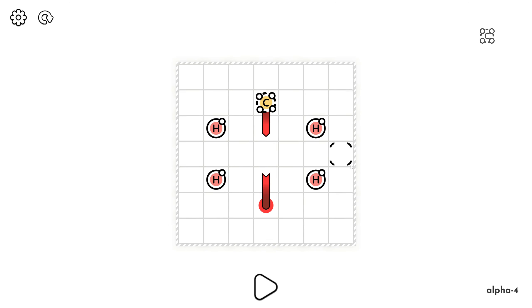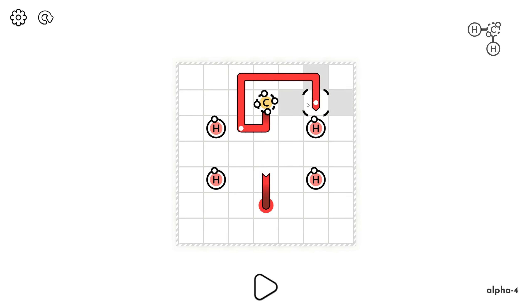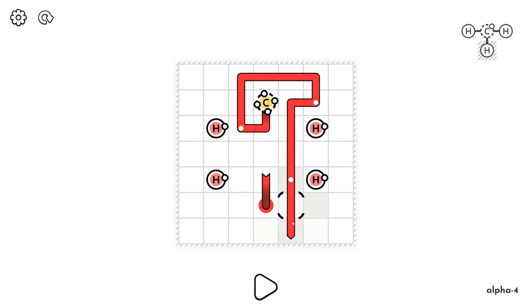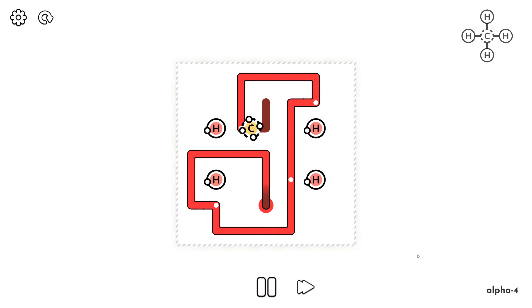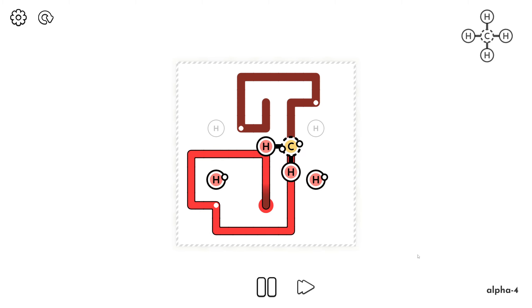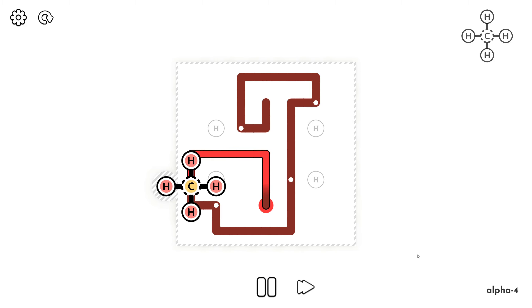Number four: carbon needs four hydrogens - one above, one below, one to the left and one to the right. So we do left, bottom, right, above and finish. I love it when a plan comes together.